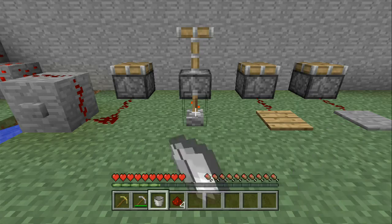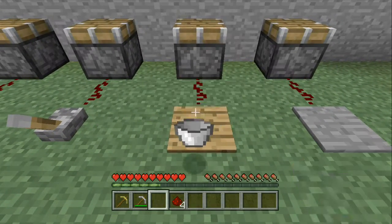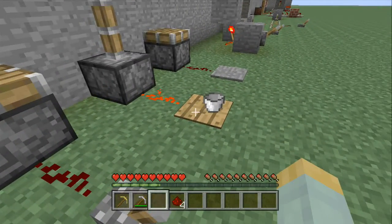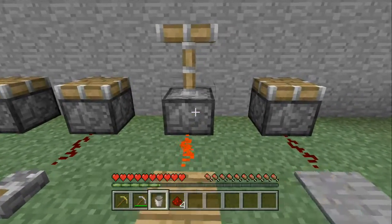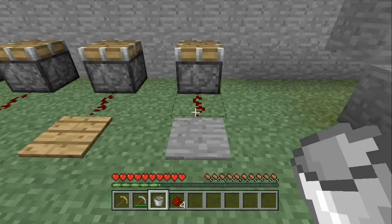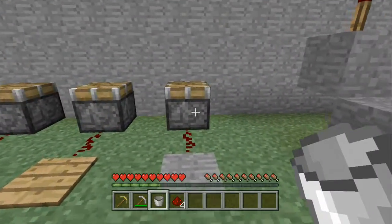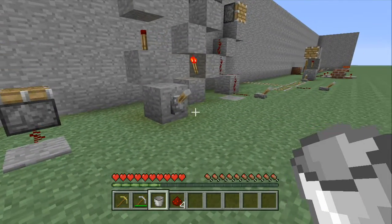There are wooden pressure plates, which can actually be activated by using an item — you don't need to stand on it, nor does a pig, cow, or even a creeper. You can also stand on it to power it. But with a stone pressure plate, you can throw an item on it and it won't activate — you have to stand on it.